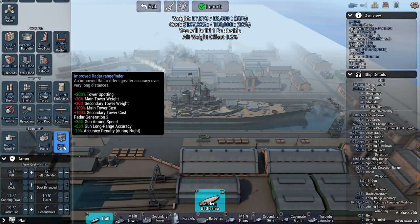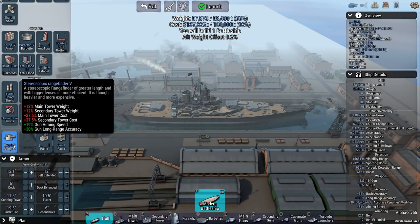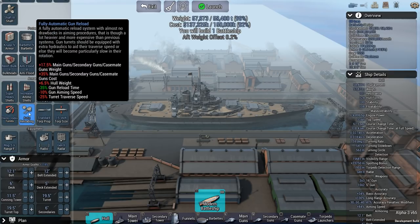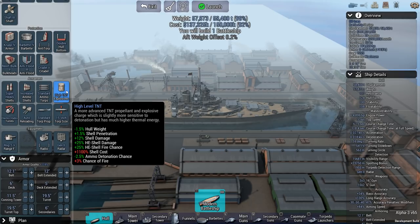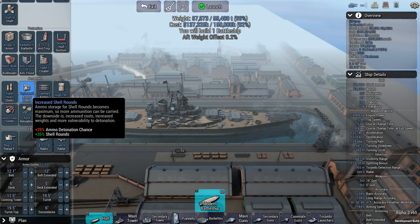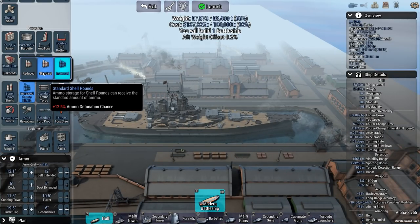The ship has Generation 2 radar, improved radar rangefinder, a stereoscopic rangefinder, electro-hydraulic turrets, ultra-reloaders, no torpedoes, high TNT explosives, super-heavy shells, and increased shell rounds so I have just a few more. When I had it at standard I tended to run out, especially in prolonged engagements.